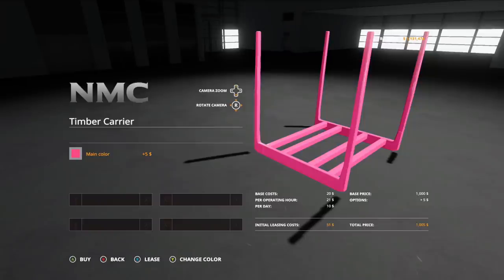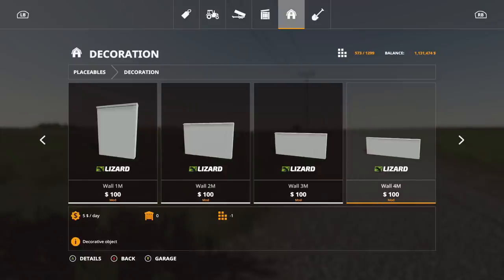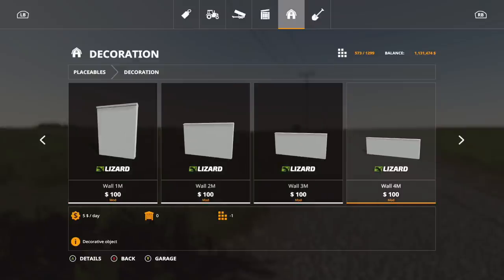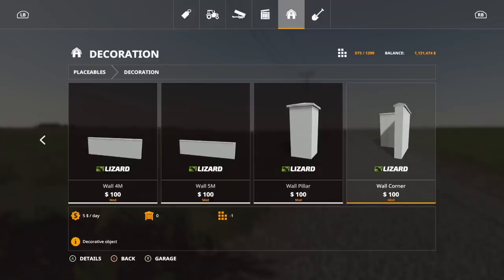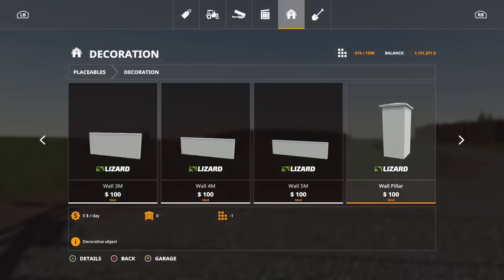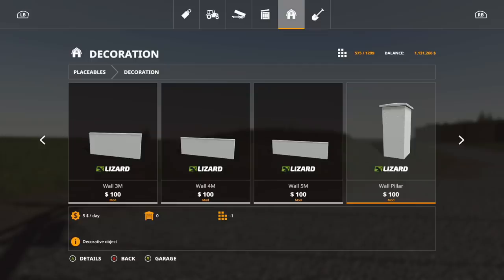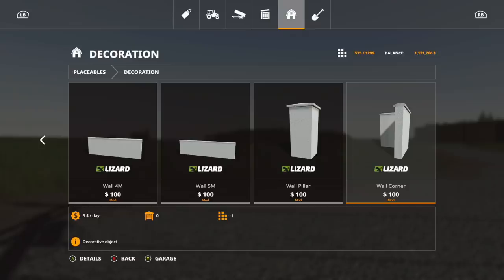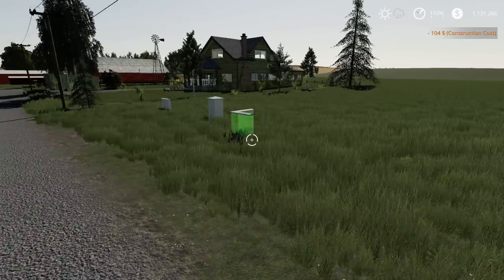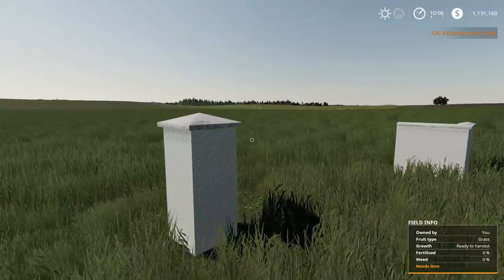Now let's get into the placeable mods for today. The first is the Wall Decoration Pack, which includes seven new things: walls from one meter all the way up to four — actually five — plus a wall pillar and a wall corner. All are $100 a piece and one slot each. Let's place a few of them — there's that one, there's the wall corner. Really nice little wall sections.